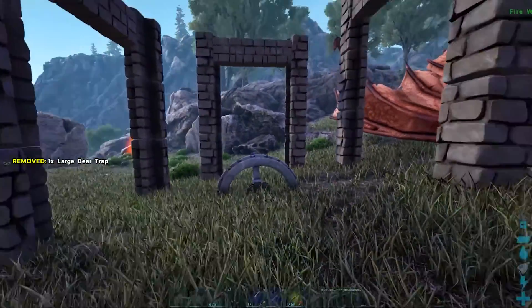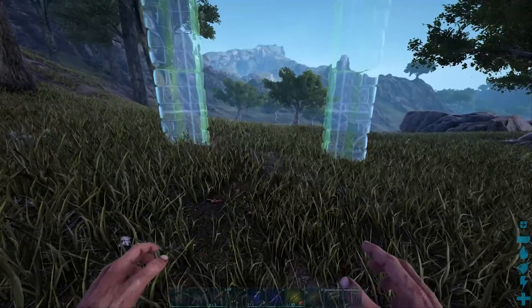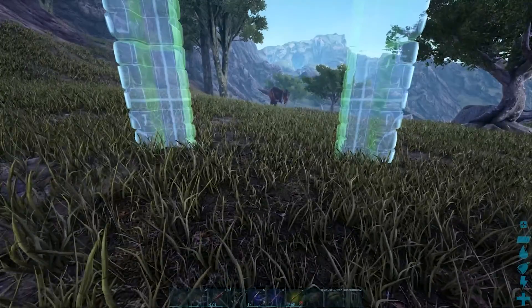You can place a large bear trap down in the middle if you wish — this will make it easier as it will hold the rex for a few seconds. Have your fourth gate in your hotbar or somewhere you can easily access it.